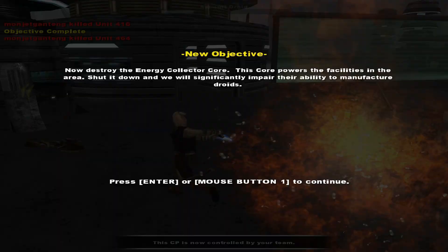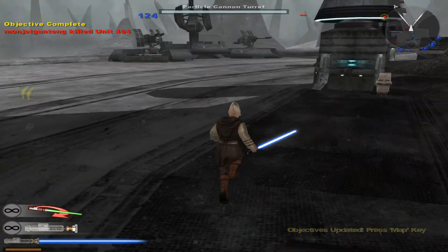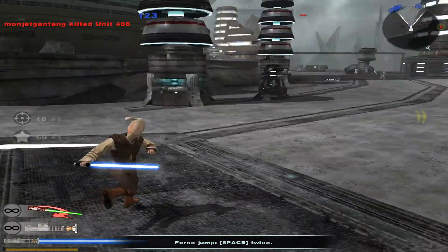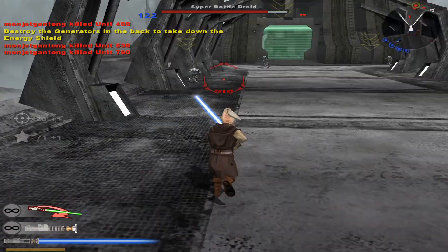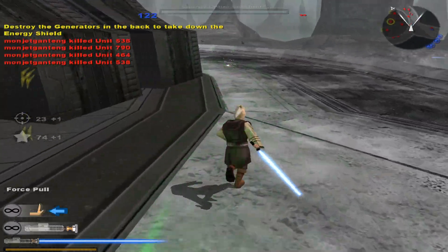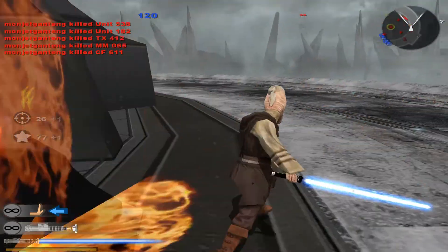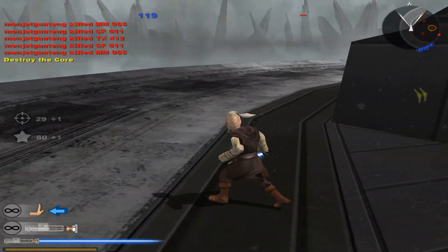Listen up. Before we can begin our assault on the SEP's energy collector, we have to prepare for our mission. We have to penetrate their shield barricades, so load up and move out. Take down the core shield by destroying the generator. The shields are down — let's do it. Take out the core.